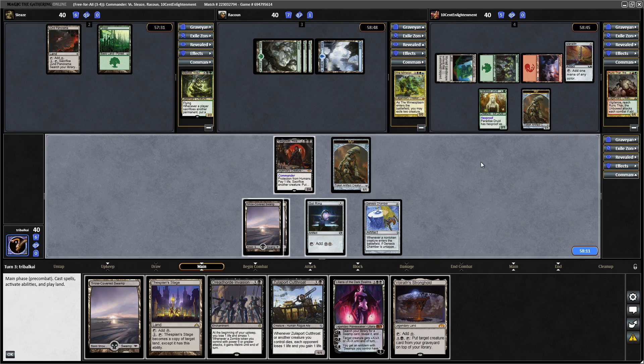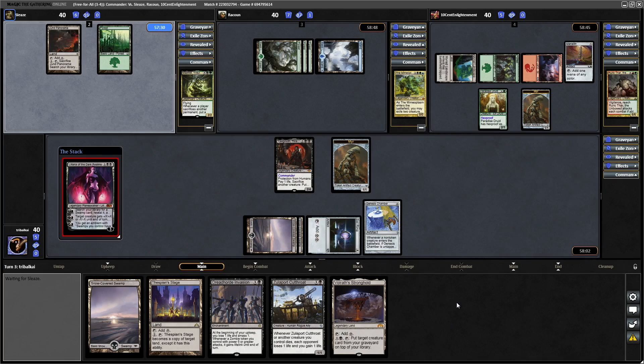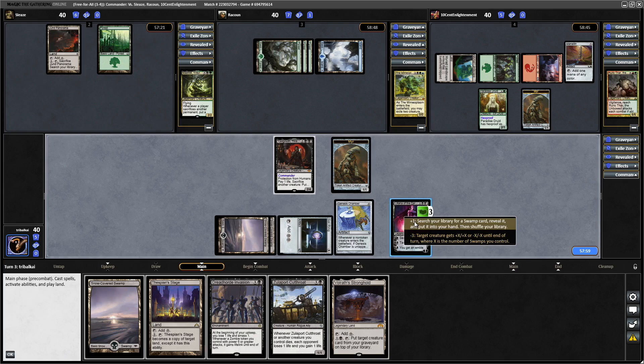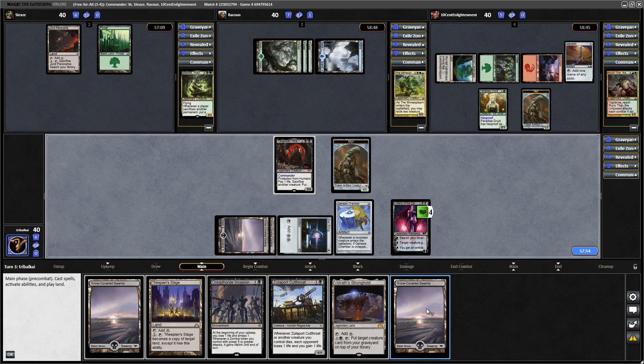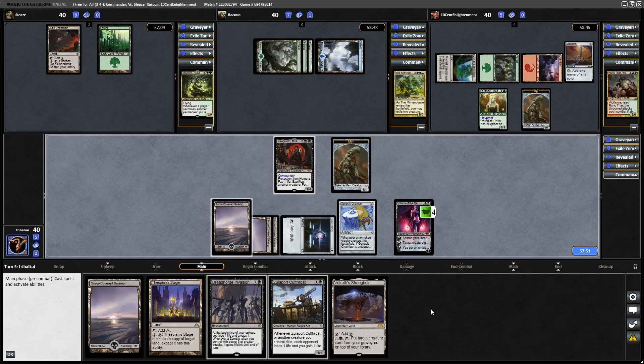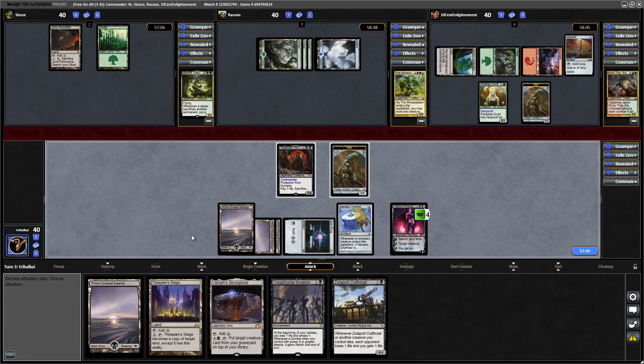Deciding not to cast anything else, let's go for Liliana here. The sooner we can get her out and start plussing her up, the sooner we can get to her ultimate. We'll plus her — we don't want to play a Swamp until we've shown our opponents that we've tutored for one, just to give them less information about what's in our hand. We throw a Swamp into our hand and play it immediately.